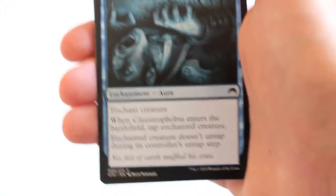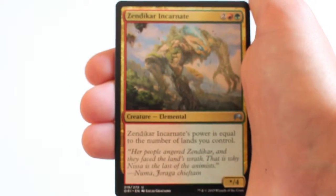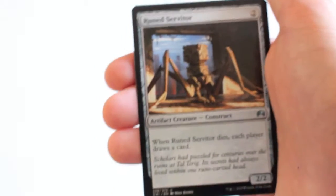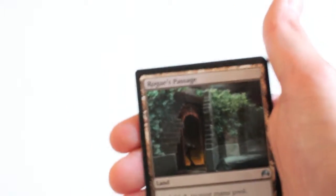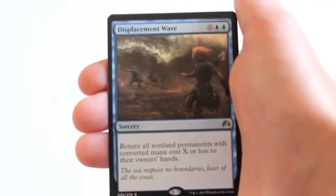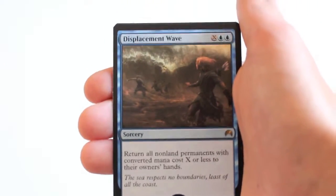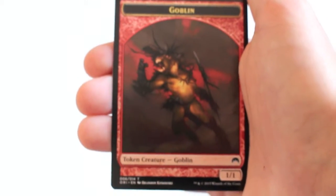Claustrophobia, Zendikar Incarnate, Ruined Servitor, Robes Passage, Displacement Wave, Swamp, and Goblin.